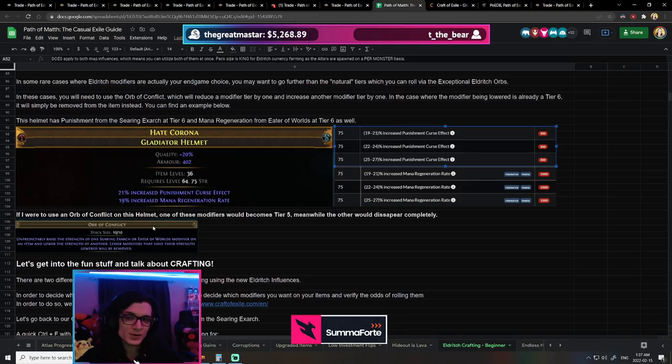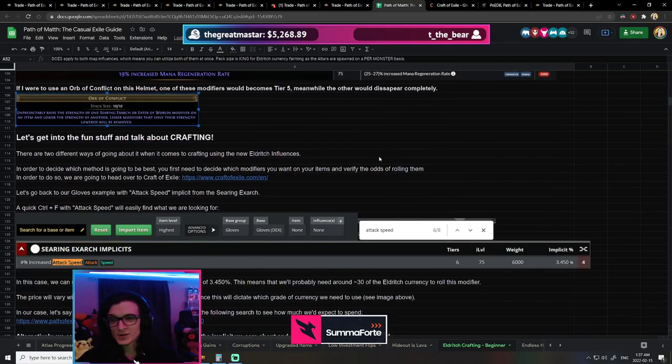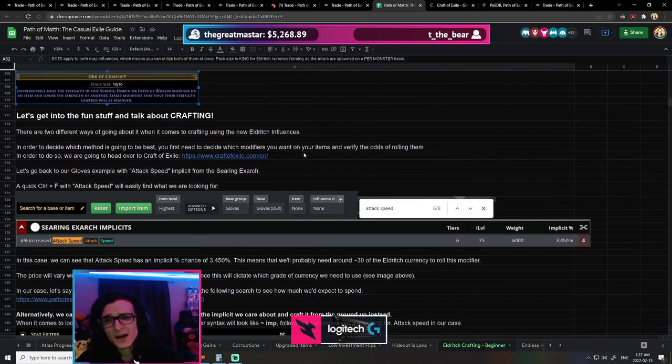The Orb of Conflict is basically like a Maven's Orb — it gives a plus-one tier to an implicit and then minus-one to another. Unlike the Maven Orb it doesn't outright delete the other modifier, but it does lower it by one tier. However, if you use an Orb of Conflict on a helmet which has T6 punishment and mana regen — both at the lowest tier — one becomes T5 and the other disappears because it can't go down to T7. If you had T5 and T5, one would go to T4 and the other to T6, keeping the balance in terms of tiers.